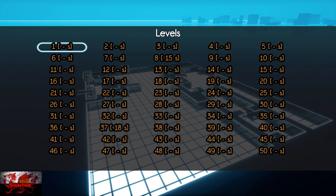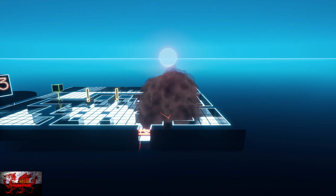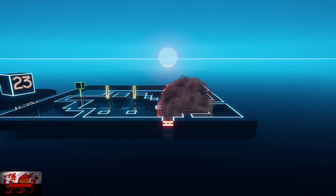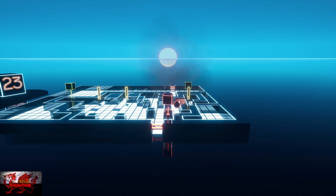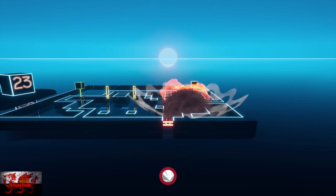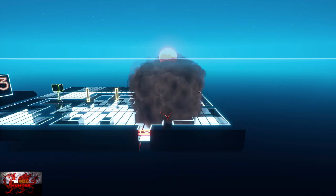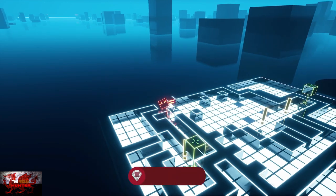We've still got a couple of achievements left. Head on to level 23, then just go right, up, right, and bomb yourself. All you need to do is die 5 times, die 10 times, and restart the level 10 times. On level 23 — right, up, right, bomb yourself. If you need to restart the level, you do it by pressing the Y button. So you're literally right, up, right, press Y to restart, and you should get all those achievements there.